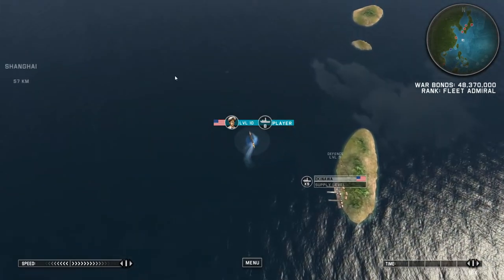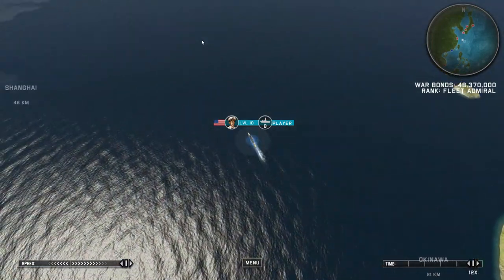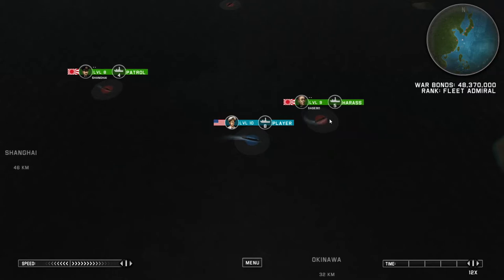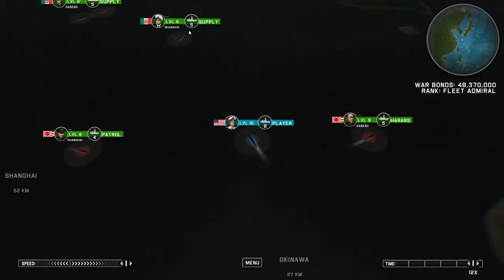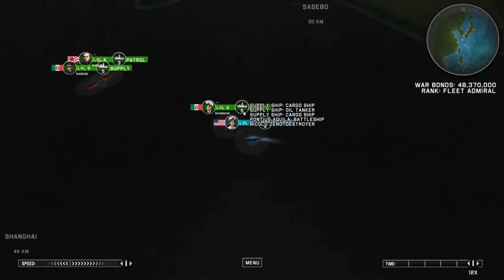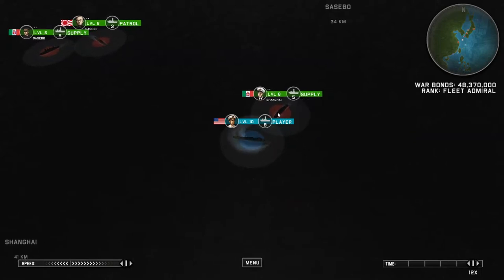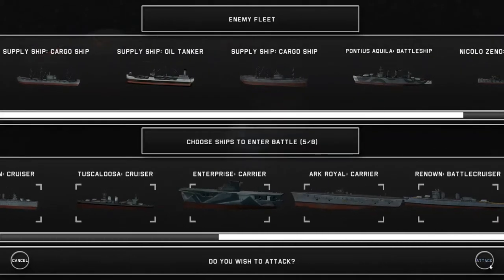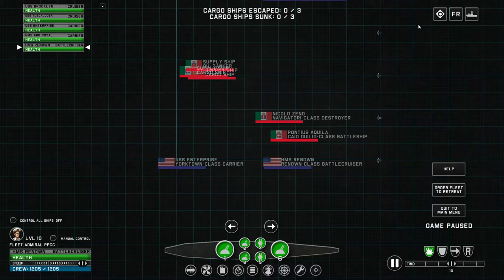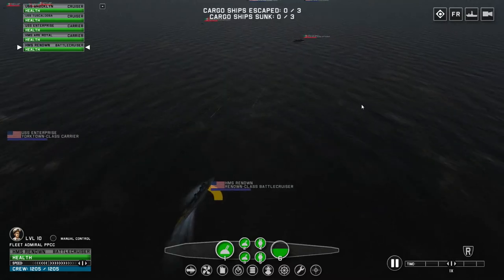I guess we'll grab our ship here and do a bit of a turn, going upwards. I want to find some more convoys to attack. Finally, there's a fleet that will run away from us — haven't seen that before. And would you look at that — we've got two Italian supply fleets guarded by battleships. At least the Italians are getting smart about the fact that our legendary fleet is prowling the seas. So they've included some battleships to defend their transports.